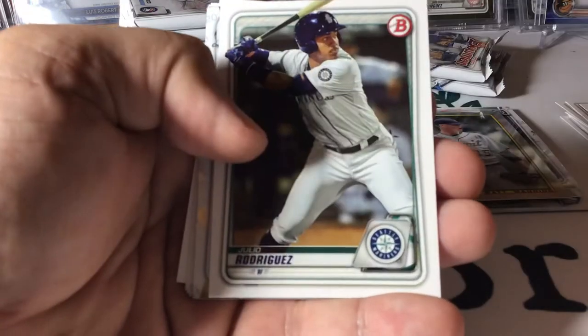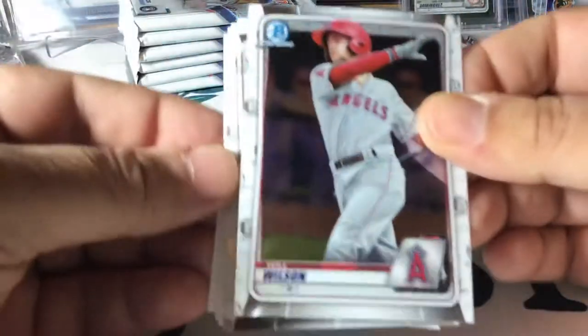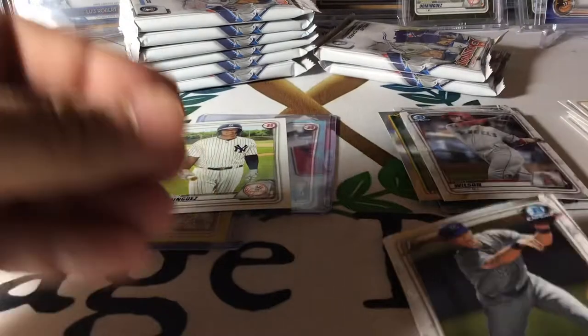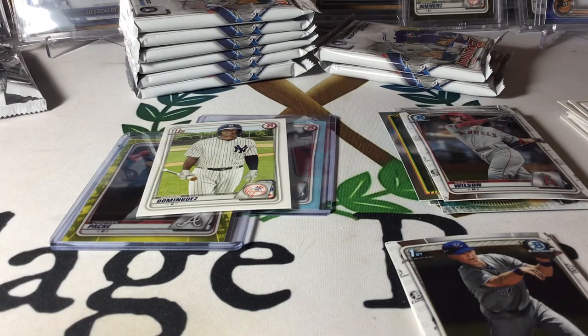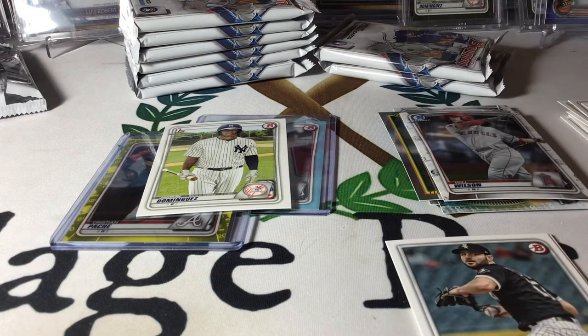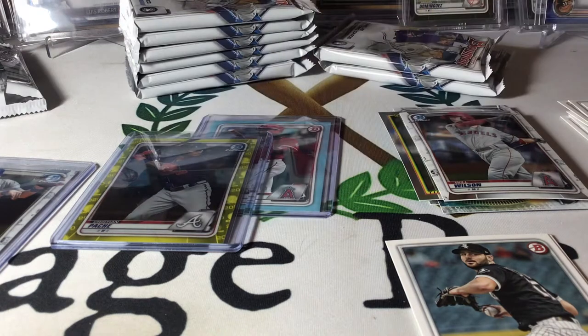Jason Dominguez paper — that's a good one. And a Julio Rodriguez paper. Man, this box just keeps getting better. Will Wilson and a Bobby Witt Jr. Chrome — are you kidding me? This box is freaking fire. Considering how hard it is to find a Bobby Witt Chrome, or Bobby Witt at all. And even the Jason Dominguez paper — I mean, I know it's a paper, but it's still a desired card, it's going for a decent amount. I will take it. No complaints.